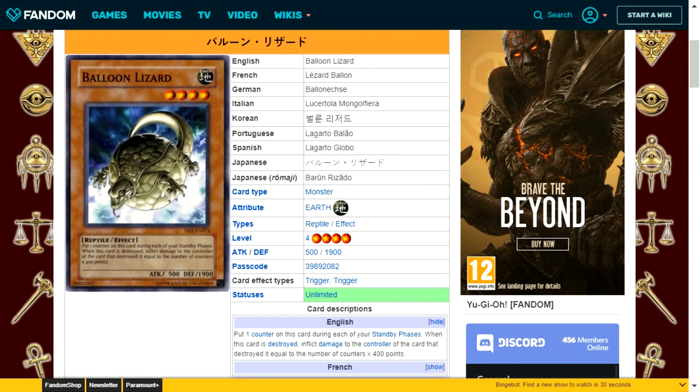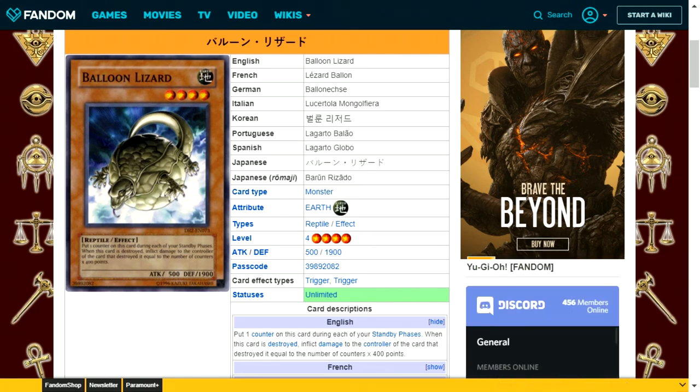Balloon Lizard is an earth attribute reptile type level 4 with 500 attack and 1900 defense. Each standby phase it gains one counter, and when destroyed, inflicts damage to the controller of the destroying card equal to the number of counters times 400 points. However, due to new burn rulings it only deals 200 per counter, so you'd need 20 turns to deal 4000 damage. It also has to remain face-up on the field for counters to accumulate. It might just be easier to deck out your opponent before this effect ever goes off.